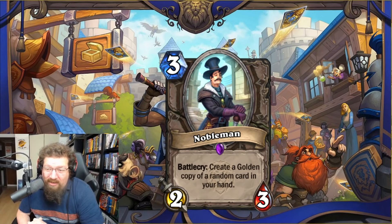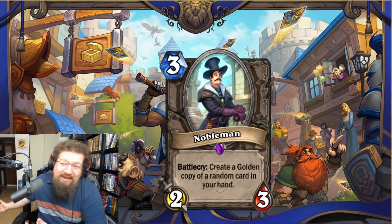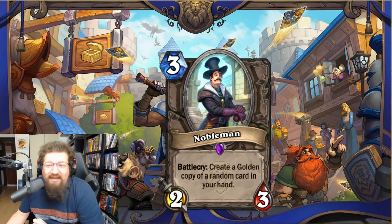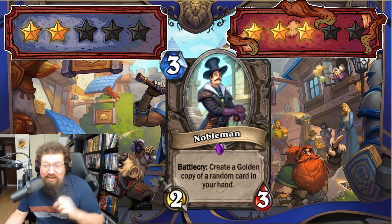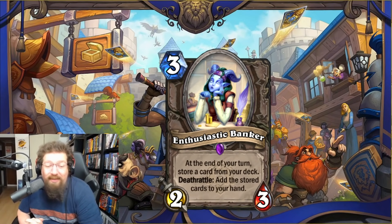We have Noble Bin — three-mana 2/3 — battlecry: create a golden copy of a random card in your hand. It's extra value, kind of reminiscent of Zola but you can't target — it's random. You can manipulate things though, like getting another Shudderwock in Wild. Two in Standard, but three in Wild because you can make some real shenanigans with cards like Brann.